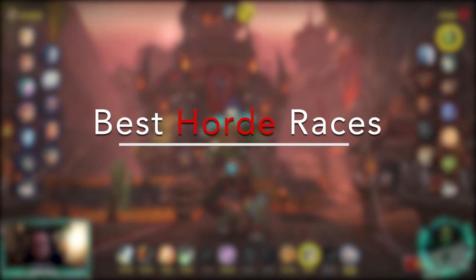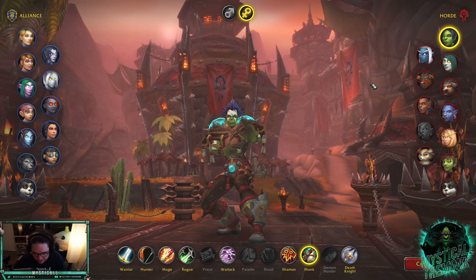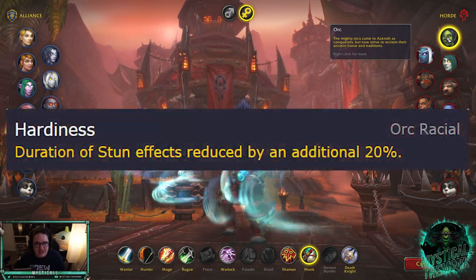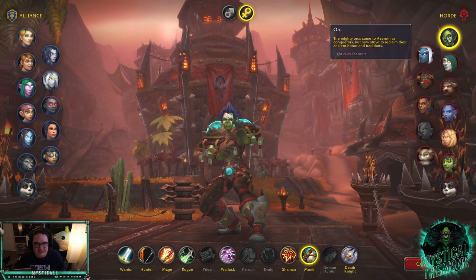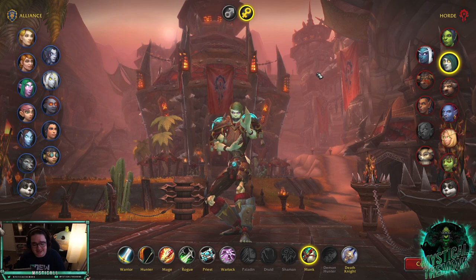Let's assume you've never logged in or never created a Monk and figure out what race is best. I'll go through Horde and Alliance. For Horde, there's really only one option if you're trying to min-max: Orc. They have Hardiness, which reduces stun effects on you, and if you play a Mistweaver you know how important it is to have stuns reduced — you're going to die in a stun, but Orc gives you the best chance of survival.